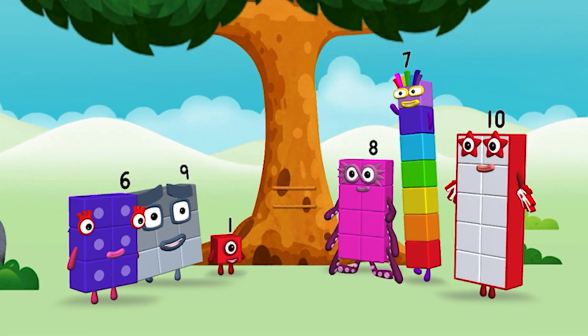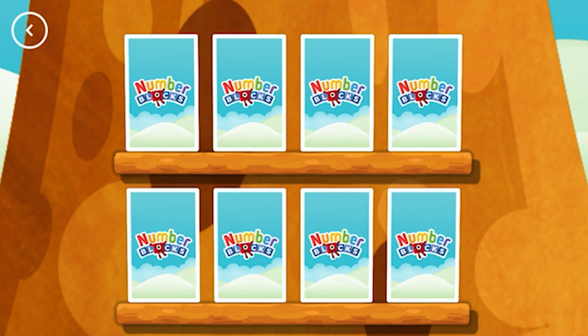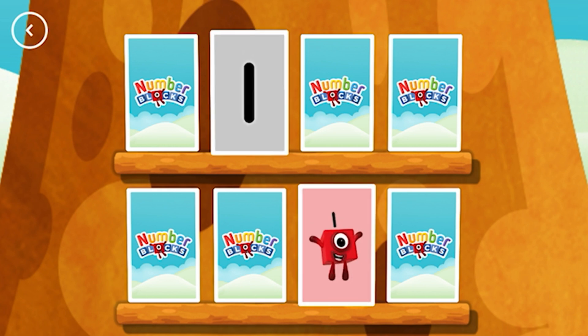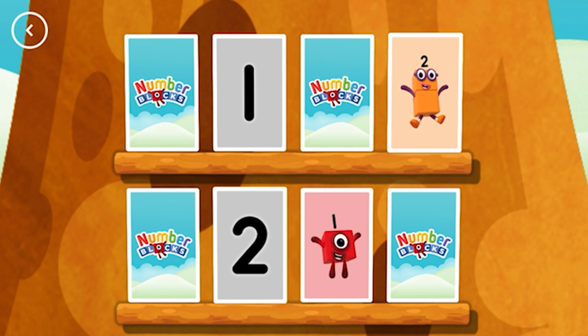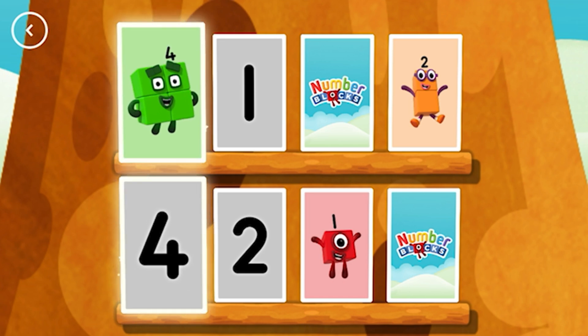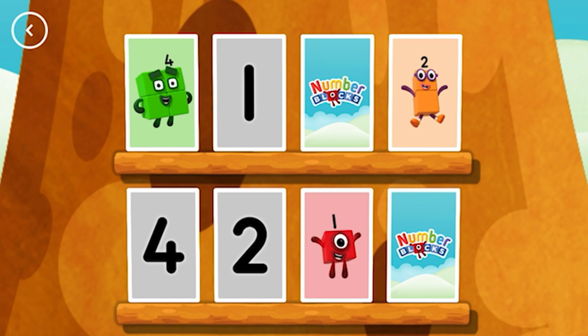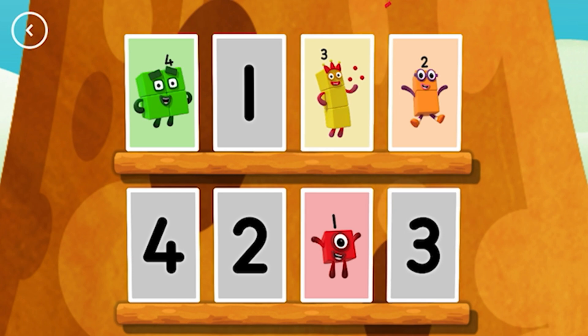Hello! Yippee! Try to find a pair of cards with matching amounts. Three! Two! Uh oh! One! One! These two amounts match. Two! Two! Match! Four! Four! A match! Three! Three! You found a match! Yes!